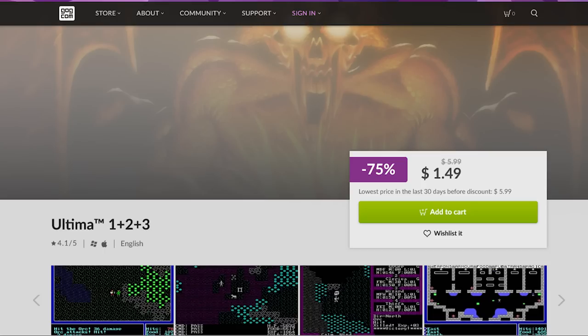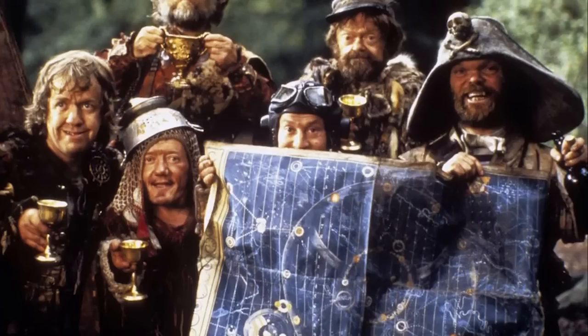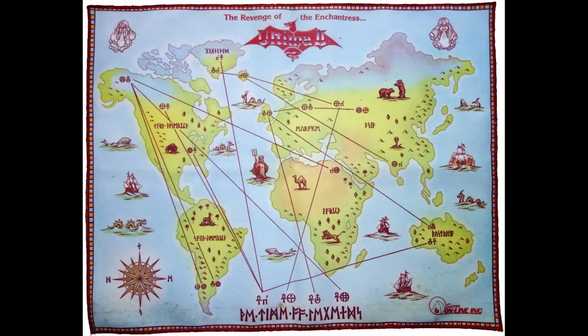Ultima 1 had done well enough, inspiring Richard Garriott to drop out of school to focus on his game production entirely. He also took the time to learn assembly, moving away from Apple Basic. His big inspiration this time around is the Terry Gilliam movie Time Bandits, from which he lifts the notion of time gates and traveling to a mythical time of legends to defeat the final boss. He links this to Ultima by saying that Minax, the titular enchantress, is the protégé and lover of the first game's boss, Mondain. He was so adamant about including a cloth map that he went with the only company willing to produce it, Sierra Online.